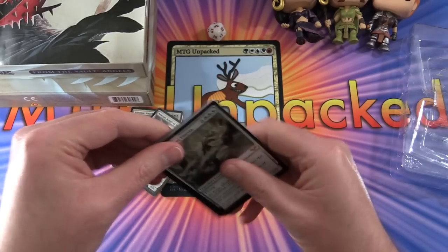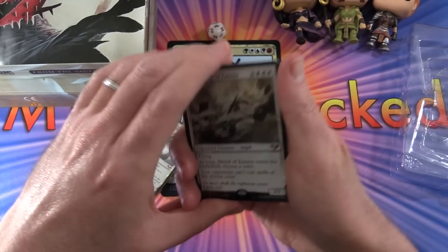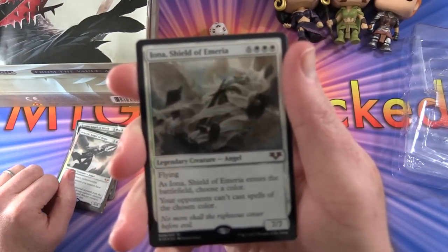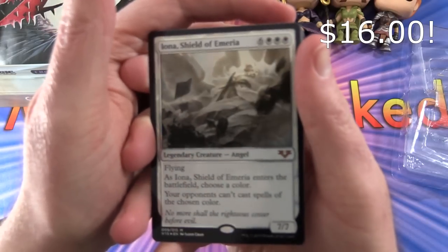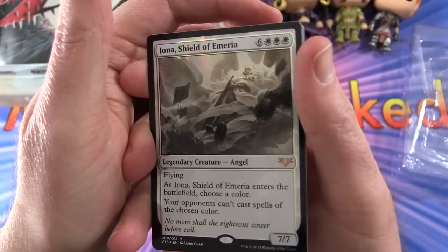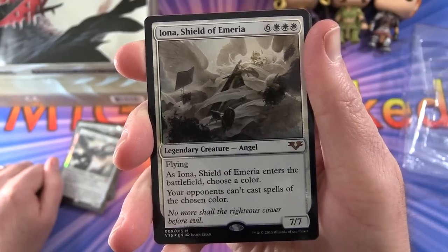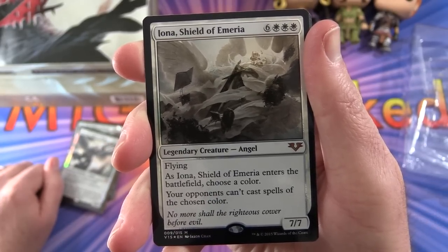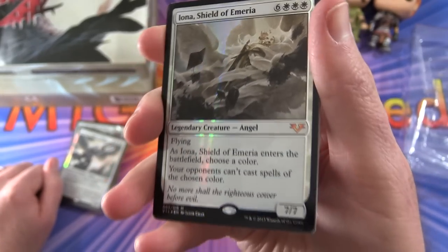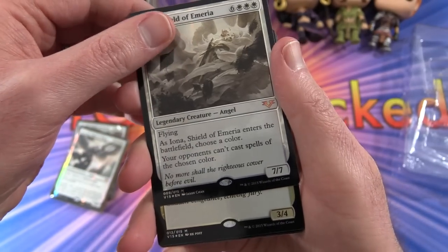So what do we get in the first pack? These are stuck together pretty well — they use extra foiling on these. We start off with Iona, Shield of Emeria: Legendary Creature Angel, 7/7 for nine mana with flying. As Iona enters the battlefield, choose a color — your opponents can't cast spells of that chosen color. Look at that foiling — the whole card is just crazily foiled. Of course that's a mythic.